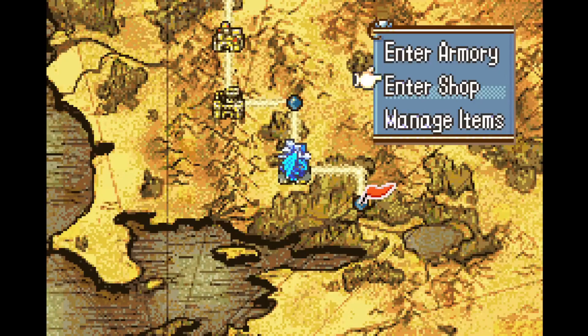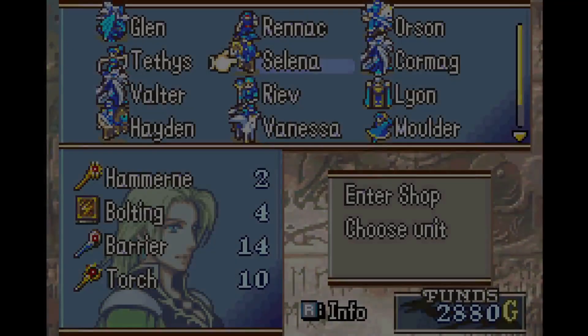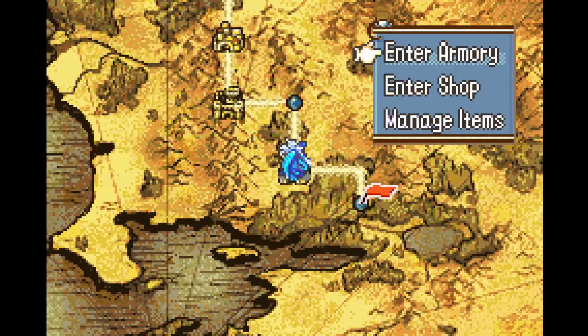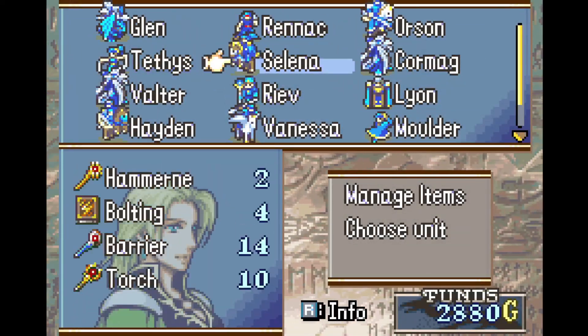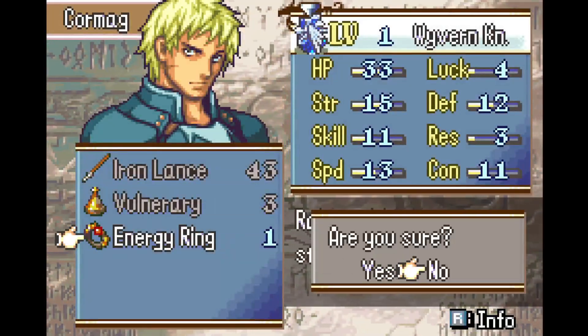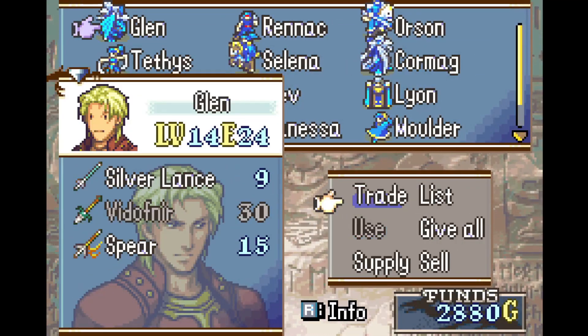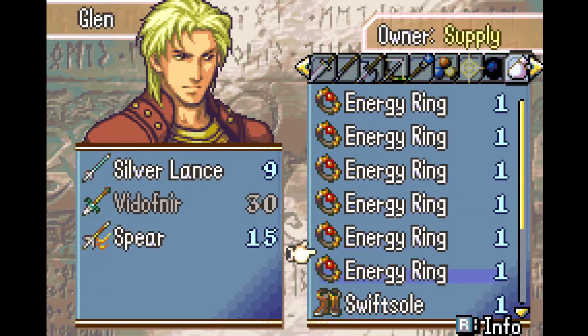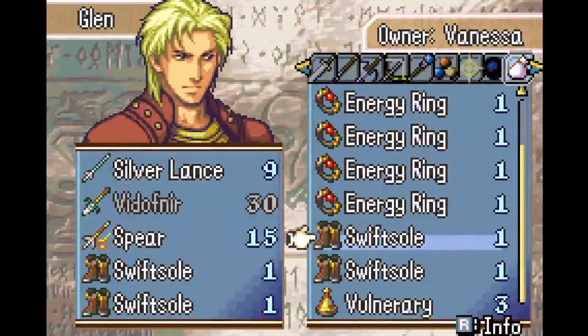Hi, this is Danny Doyle, and welcome back to my Fire Emblem 8: The Sacred Stones free play LTC. I've got a series of one turns for you today. To start out, we do a little bit more shopping. I grab the Torch Staff and then feed some stat boosters to my units. Notably, Cormag gets an Energy Ring, Gled needs two pairs of Swift Souls, and Valdir needs two pairs of Swift Souls.